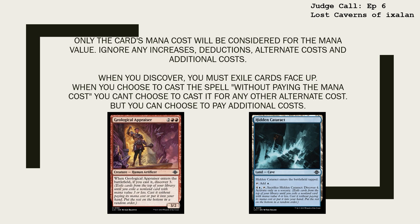When you Discover, you must exile cards face up. When you choose to cast a spell without paying the mana cost, you can't choose to cast it for any other alternate cost, but you can choose to pay additional costs.